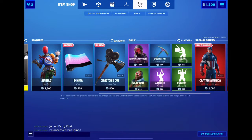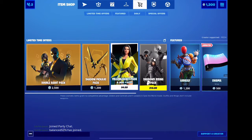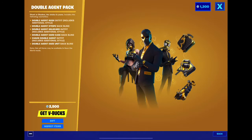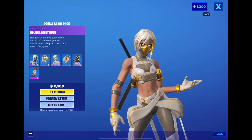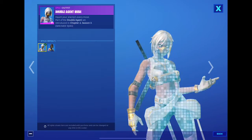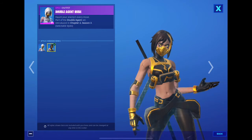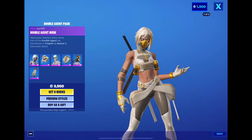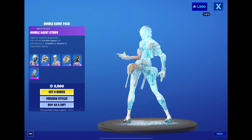The double agent pack is out! This looks so cool. We get Double Agent Hush with ghost and shadow styles. I like the colors — black and gold looks super good.